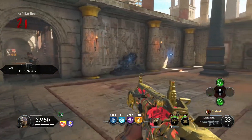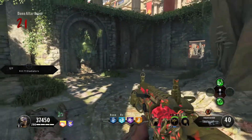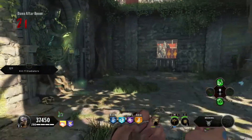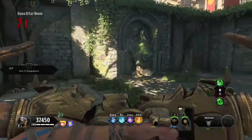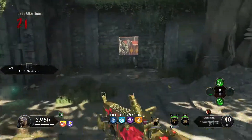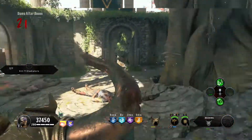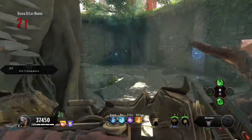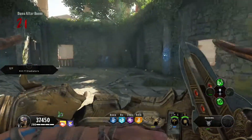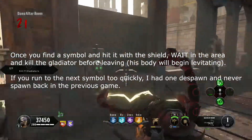Once you finish shooting the spores, you have to shoot four circular bull symbols that spawn throughout the map — and all of them pretty much spawn behind barriers. I'm going to show you a decent path you can run to hit all of them. Before you do this step, make sure you have a shield with ammo in it. This shield has 180. The first symbol you can look for is right here at the top of the Danu Tower — look out this window, and it's right there underneath the little rafters outside the stadium. Once you see one of these symbols, charge up your shield shot and shoot it.